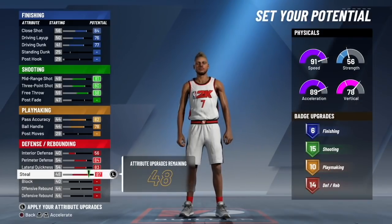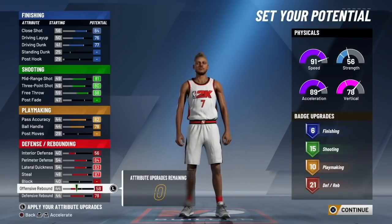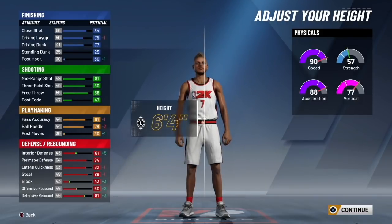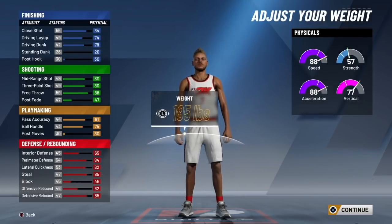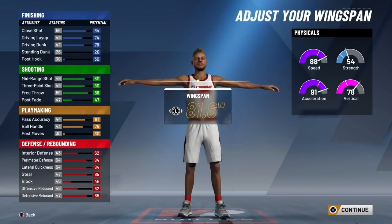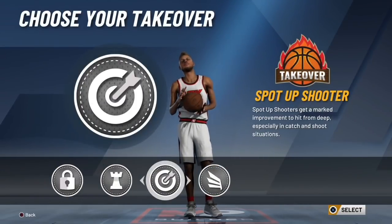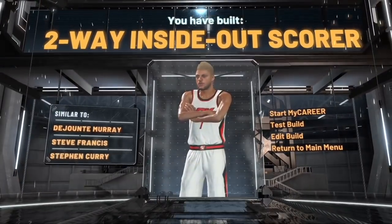For the height, it really is up to you. If you want to leave him at six foot three you can, but for this build specifically I'm going to bring him up to six foot five. For the weight we are going to bring him down to 178 pounds. As far as the wingspan goes, I did leave it as is. Last but not least is the takeover — go ahead and pick whichever one you want, but I went ahead and selected spot-up shooter.